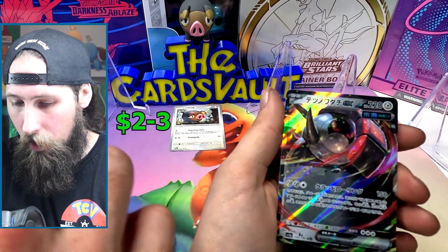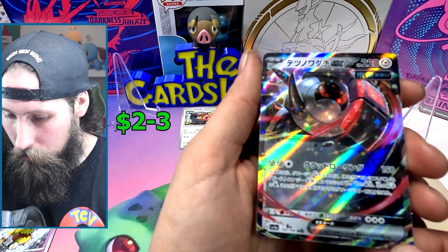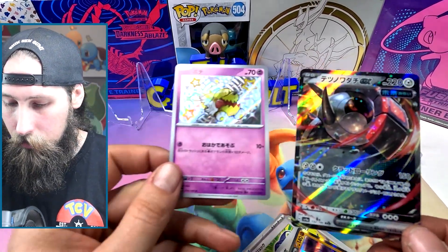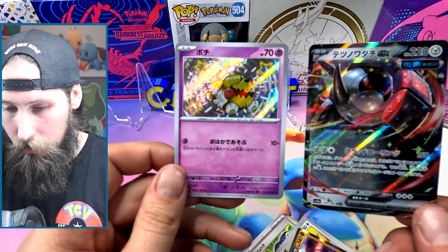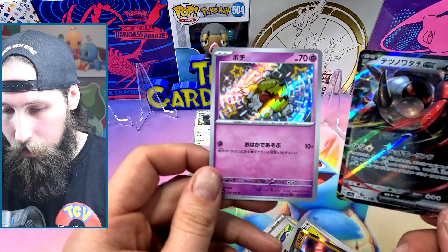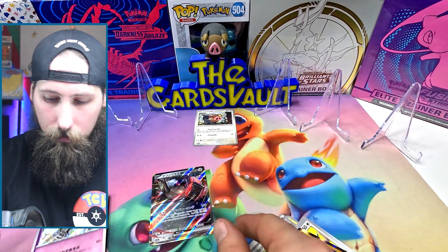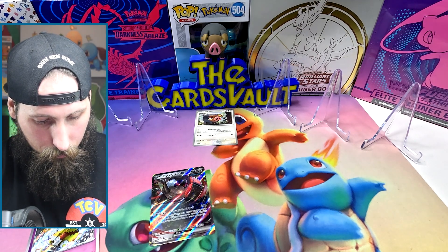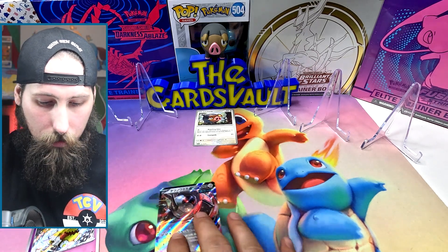Oh hold on — and then we have an Iron Treads EX! So we got two hits — well I'm gonna count the shiny as a hit. We got Japanese Iron Treads and Japanese Doge. Nice. This reverse Japanese Boss's Orders is pretty nice too, I can dig that.